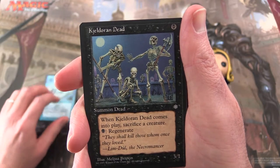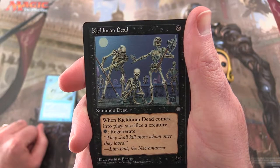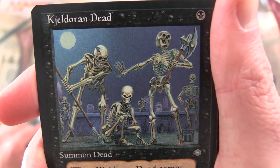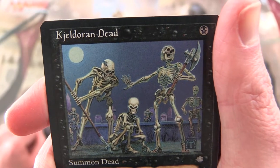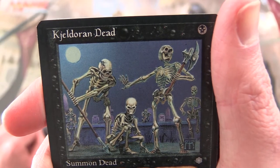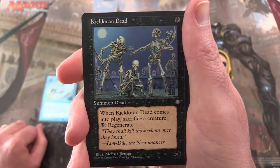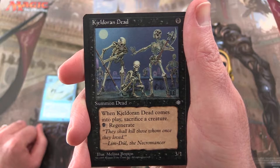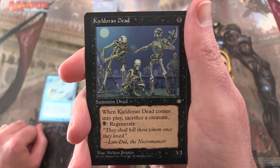Next up, the Kjeldoran Dead — Summon Dead, 3/1 for a single swamp. My first thought on this is it looked like it was a heavy metal band. Leave a note in the comments if you think both the name of the card and the poses of the skeletons are pretty much a band. When Kjeldoran Dead comes into play, sacrifice a creature; you can pay a swamp and regenerate. Flavor text: 'They shall kill those whom once they loved.' — Limdul the Necromancer.